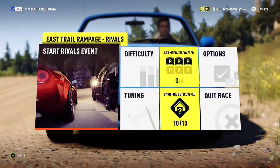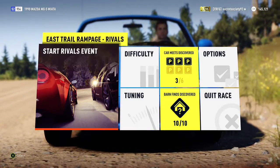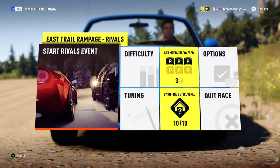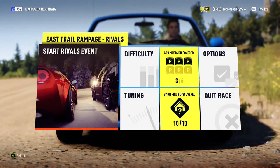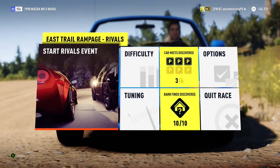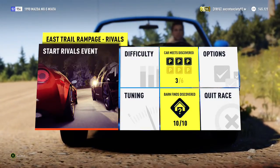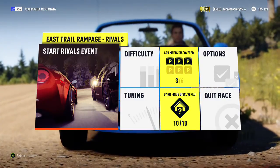Welcome everyone to another extreme off-road silly build and today we're dealing with the 1990 Mazda MX-5 Miata. It has a 669 horsepower 7-litre V8 and it weighs 2,158 pounds. It has a V8 because the original engine couldn't get all that much power, so it wasn't really going to be that silly. The next few videos after this one are going to have a bit of a theme, because it's based off the new car pack that's just been released for free on this game, where it's all MX-5s from different generations.